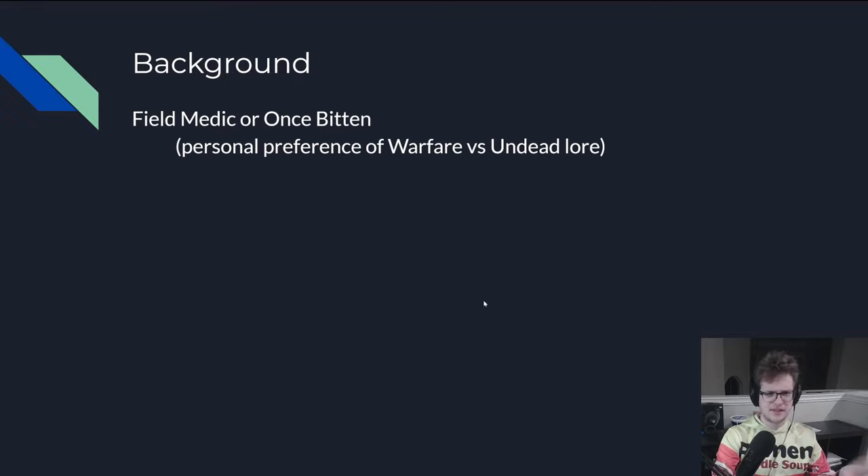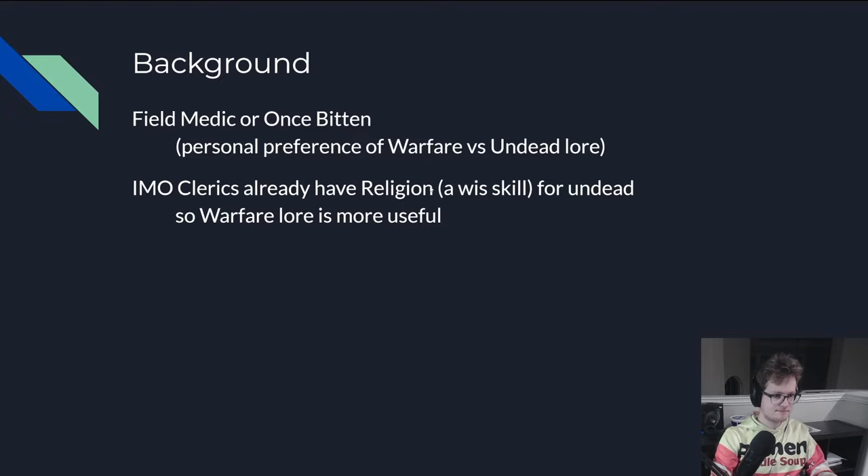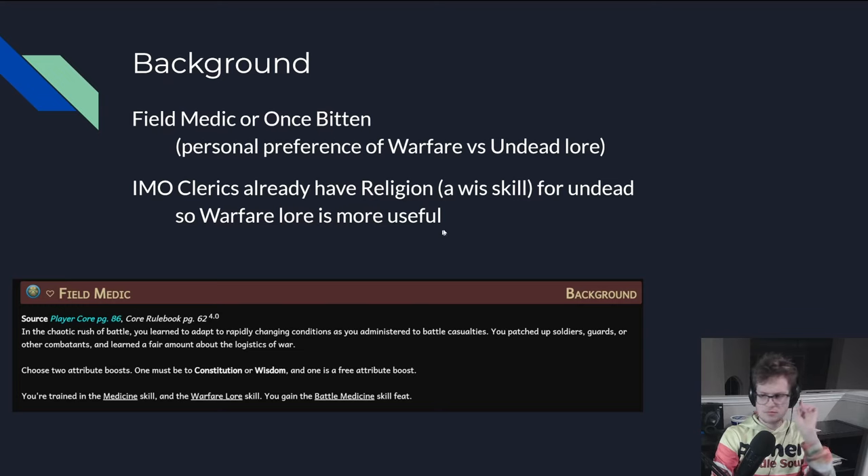For your background, I'd suggest Field Medic or Once Bidden — it's personal preference on what lore you want. I personally prefer Warfare Lore on my Clerics, because I'm already going to have Religion automatically, and that covers all the Undead already, and my Wisdom would be higher than my Int. I don't think you'll get much use out of Undead Lore as a Cleric specifically. I'd go with Warfare Lore because it overlaps with Society, which you're not likely to have a good Society on this character. So Field Medic — we're just going to slam that down.